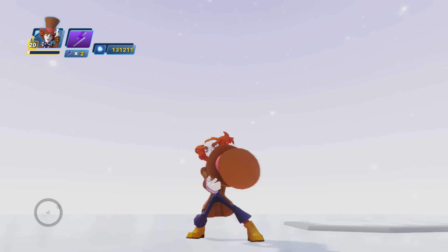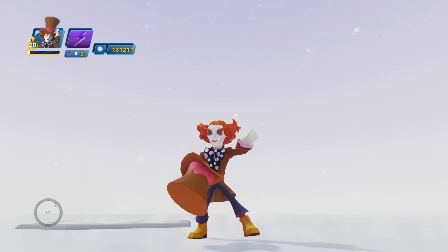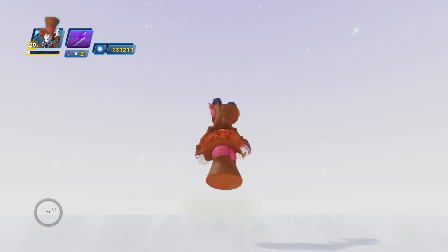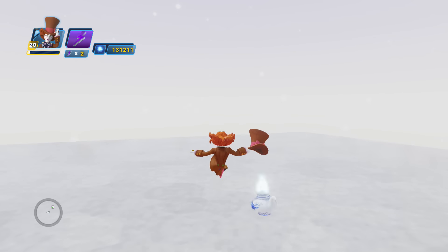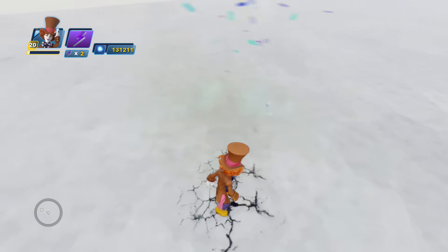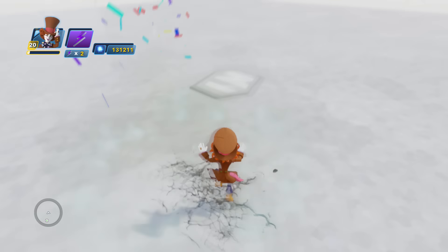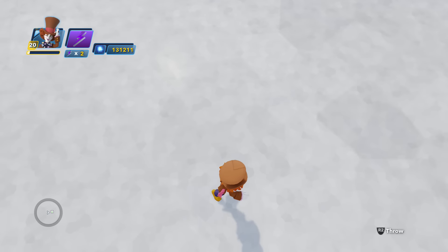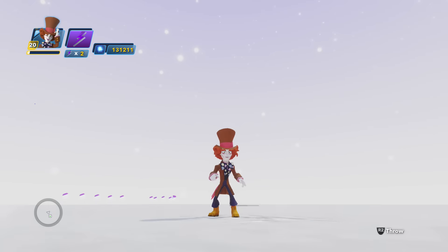Let's look at his block — very cute, he pulls out his hat and kind of hides behind it. And his dodge, bouncing around in his hat — very funny. Let's take a look at his ground pound. That might be the coolest ground pound in the whole game. He kind of drops a tea kettle and it blows up into confetti — very, very fun.